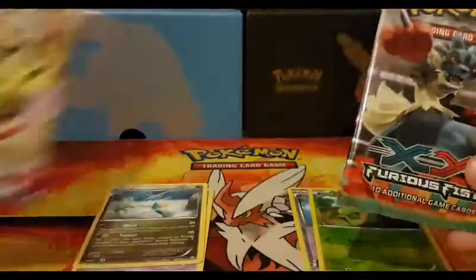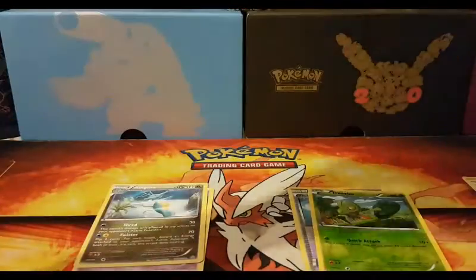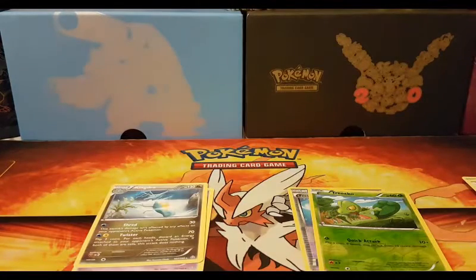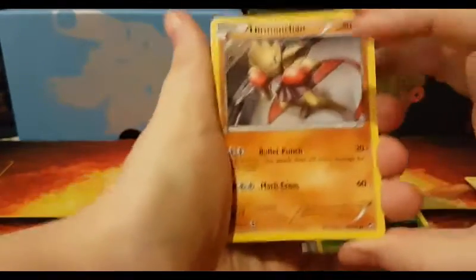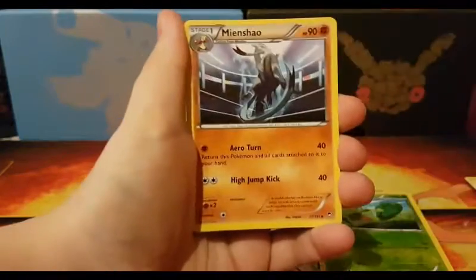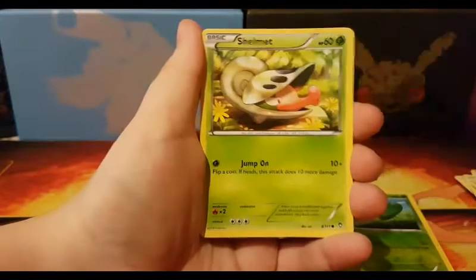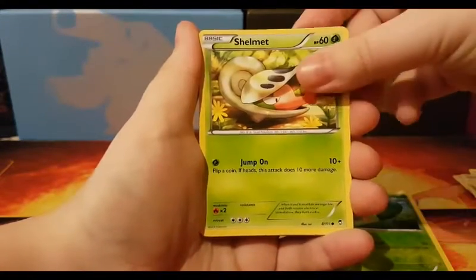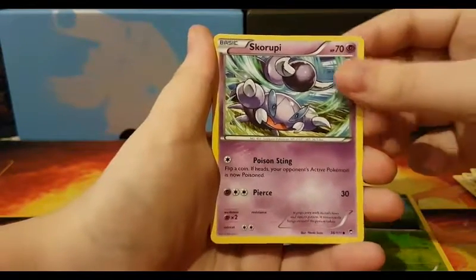I think we'll do Phantom Forces last — do Furious Fists. We've got to get at least a holo in four packs, right? We can't get absolutely nothing. That would be terrible luck. Although, if you did watch our first video — it was 60 packs running from Evolutions down to XY Base Set — we did get some pretty good pulls. We got the Full Art Pidgeot and the Full Art Trainer AZ.